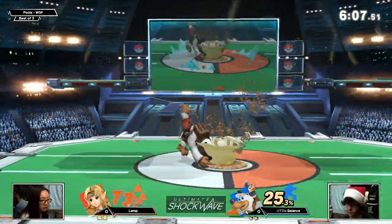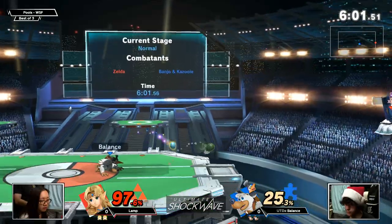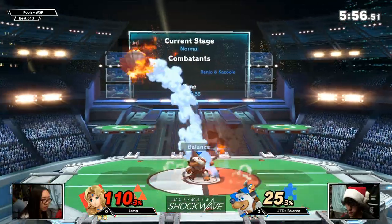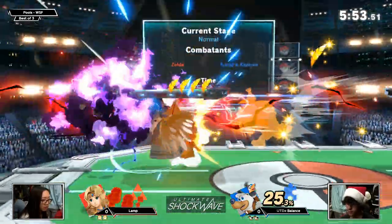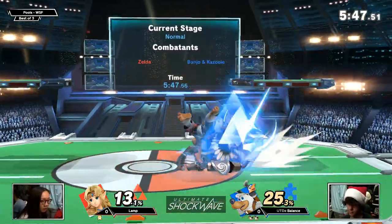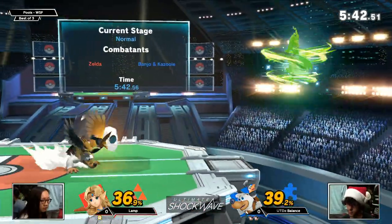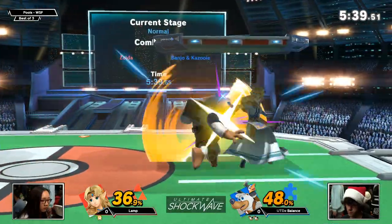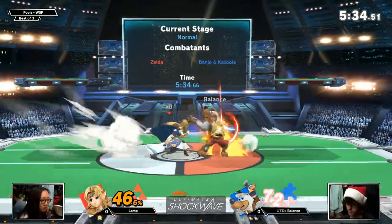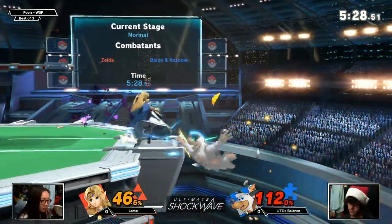Down throw — do we have the DI? We don't. Lamp buffers the jab. I think that was supposed to be a hop. Missing the jump input. Now the Pharaoh's Wind is going to get away, but because Lamp did not land on the platform she got punished by Balance landing there. Balance's use of wonder wing is really interesting — it's definitely not the way I traditionally see Banjo played, which most people would say isn't proper, but if it's working, it's proper enough.